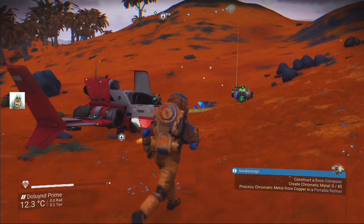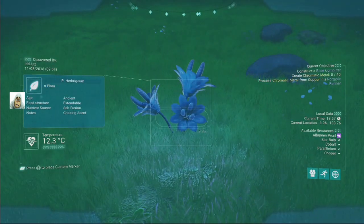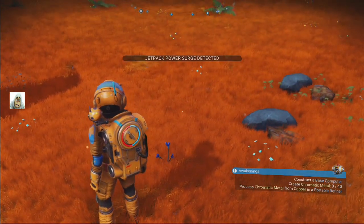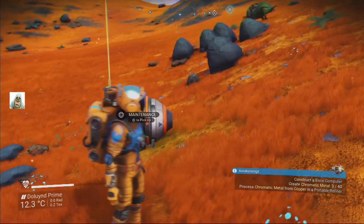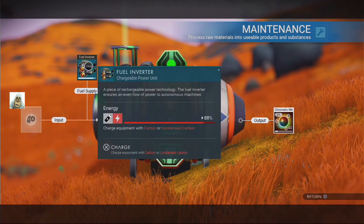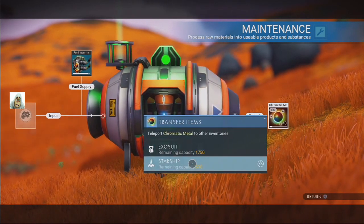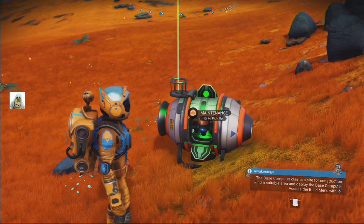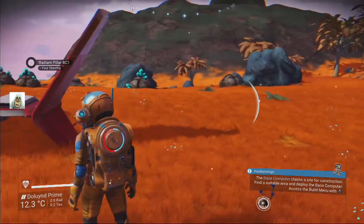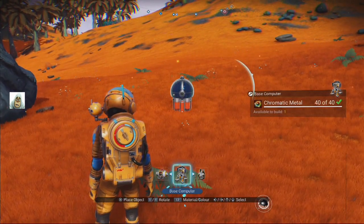So that's how you make chromatic metal then — from copper. Power surge? It looks like it's finished. Okay, it's done. Let's get the chromatic metal into my suit. Let's pick that up. Right, so we have to deploy the base computer. Okay, is that the base computer? Base computer.